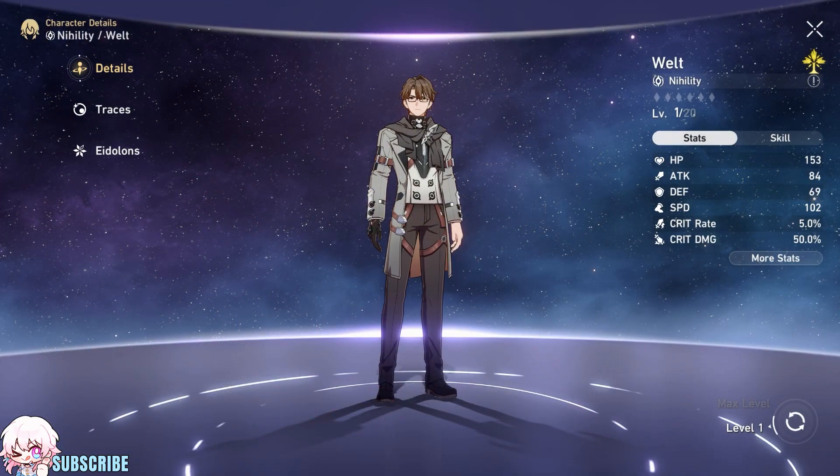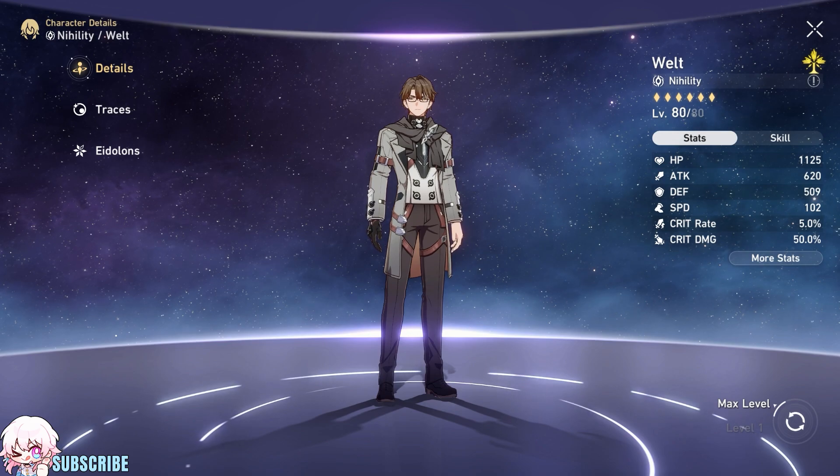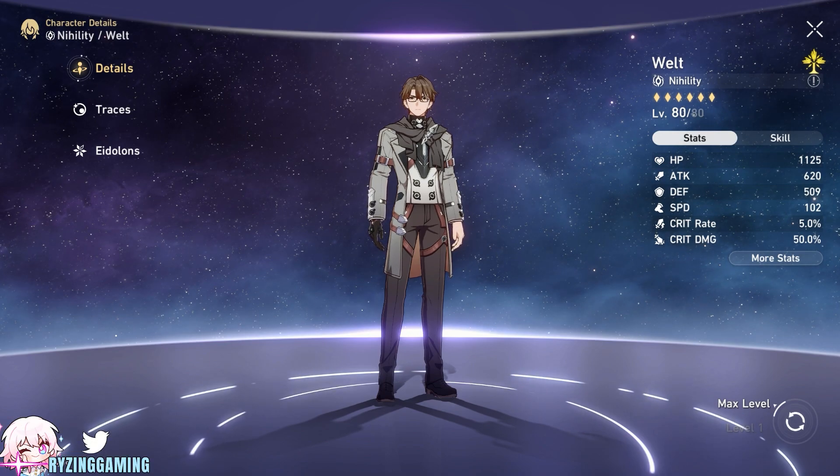At level 1, Weld has a base HP of 153, a base attack of 84, a base defense of 69, and a base speed of 102. At level 80, Weld has a base HP of 1125, a base attack of 620, a base defense of 509, and a base speed of 102.